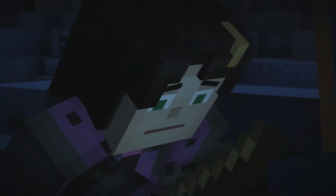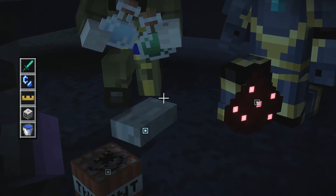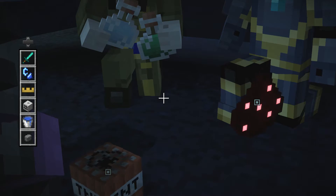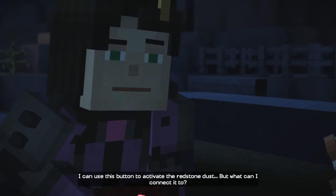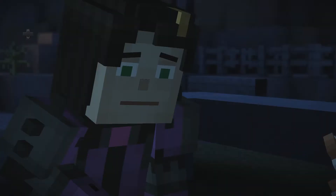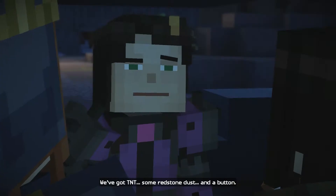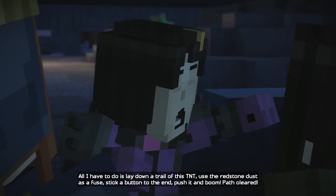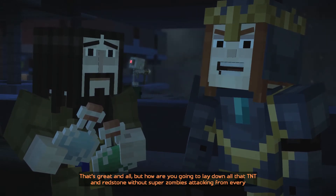Sticks — not sure how they're going to help us. I always love a good button. I can use this button to activate the redstone dust, but what can I connect it to? We've got TNT, some redstone dust, and a button. All I have to do is lay down a trail of TNT, use the redstone dust as a fuse, stick a button to the end, push it — and boom! Path cleared.